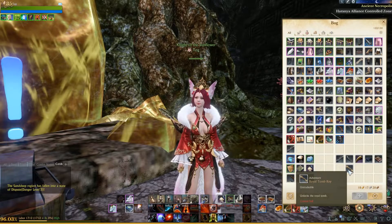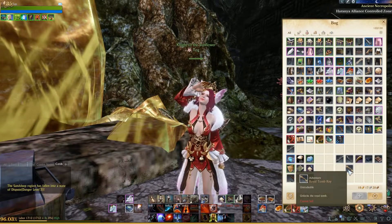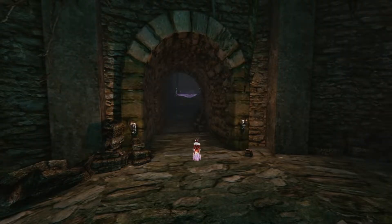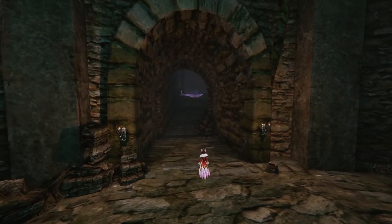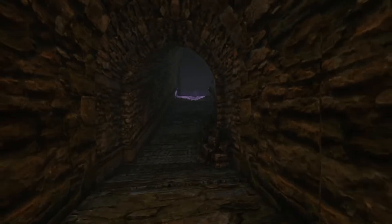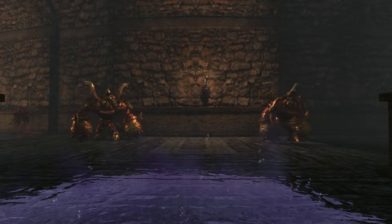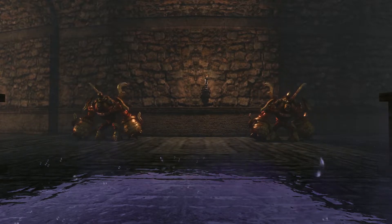Once you have crafted your Royal Tomb Key, you can now gain access to the tomb. You can go back to any of the locations where the cursed items dropped and use your key there. Inside the tomb is a lot of really neat mobs that you can fight — I believe this zone is meant for level 35 to 40.